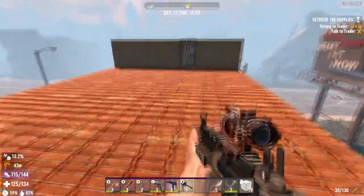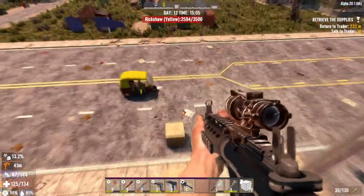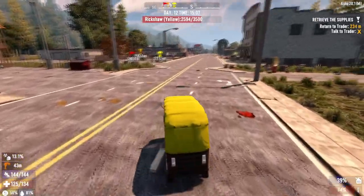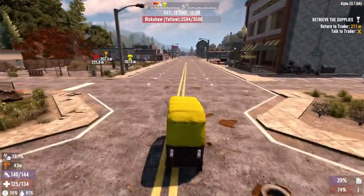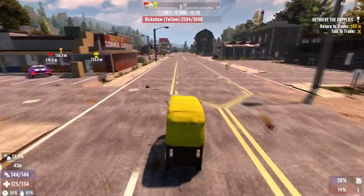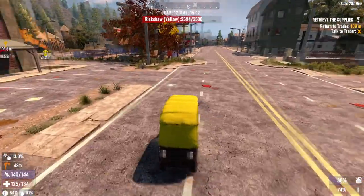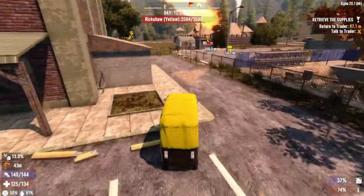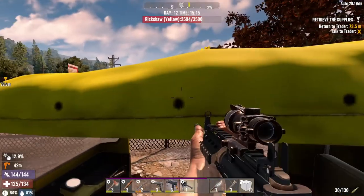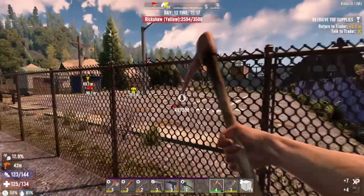Let's go grab this airdrop - hopefully there's something good in it. Then let's go to the trader, see if he'll sell us something good, and then start raiding this main street. We haven't raided the whole main street yet. I'm tired of coming the wrong way.